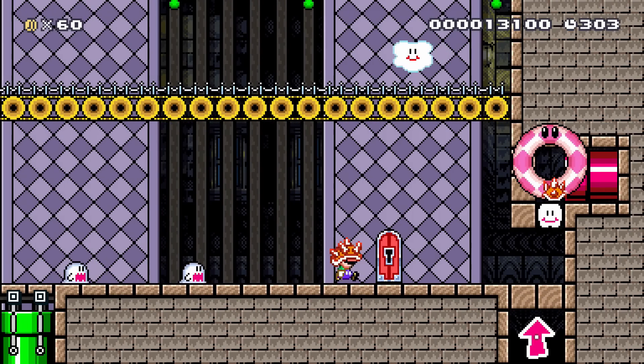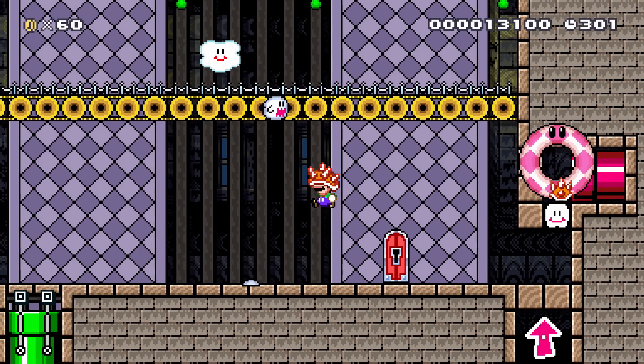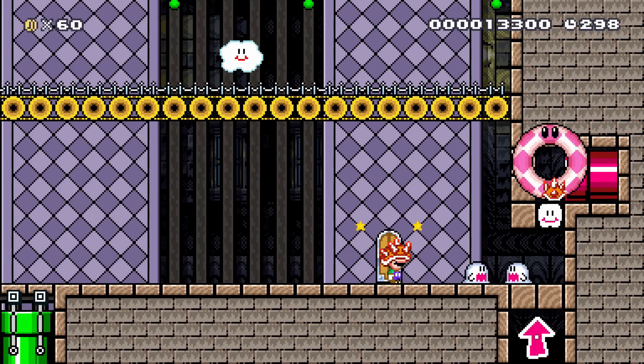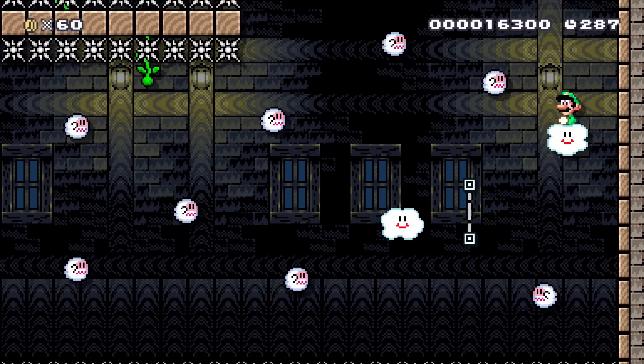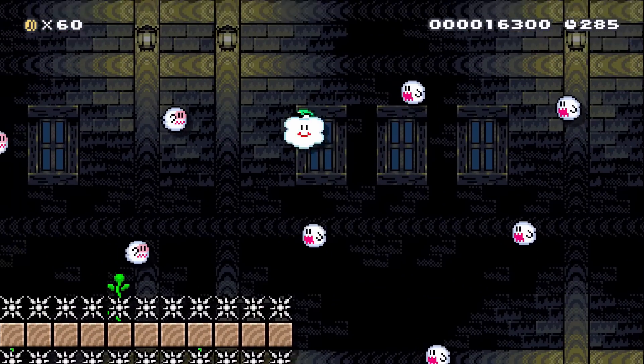Once the last Boo in the ring is vanquished, Luigi gets a key and the Lakitu's Cloud can finally rest. If you're enjoying these ideas, be sure to check out the codes of the courses made by amazing creators in the description below.